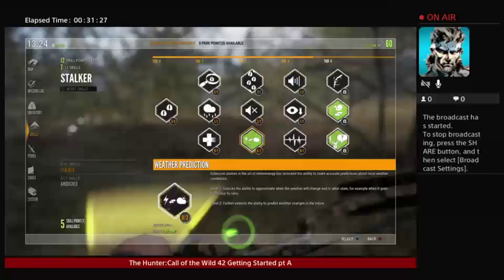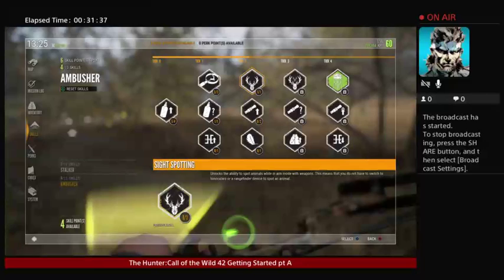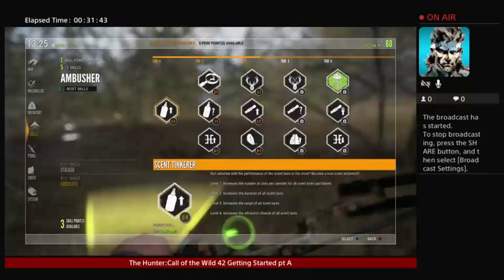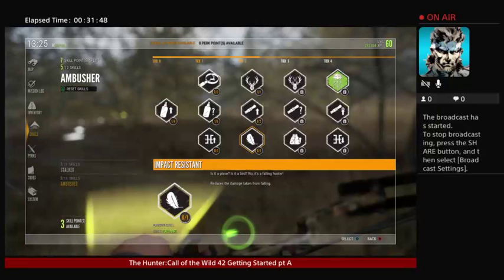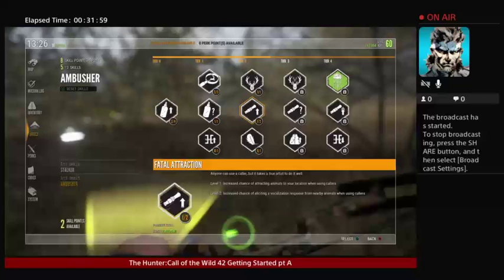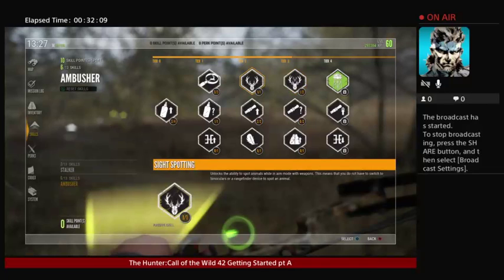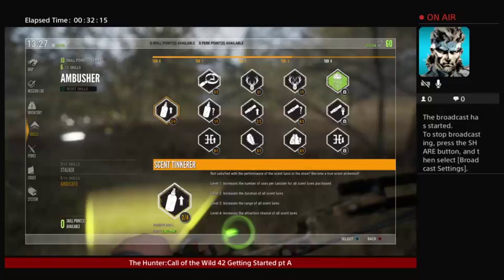Weather prediction just tells you when it's going to rain. I think the ambusher perk has not much on it. Sight spotting is kind of nice, and animal attraction is kind of nice. Reduce damage taken by falling — I don't fall much, so not very important to me. Increase scent levels — that might be a good thing. I reset that and used a bunch of money, so I don't mind. That would probably improve the whole overall lookout.